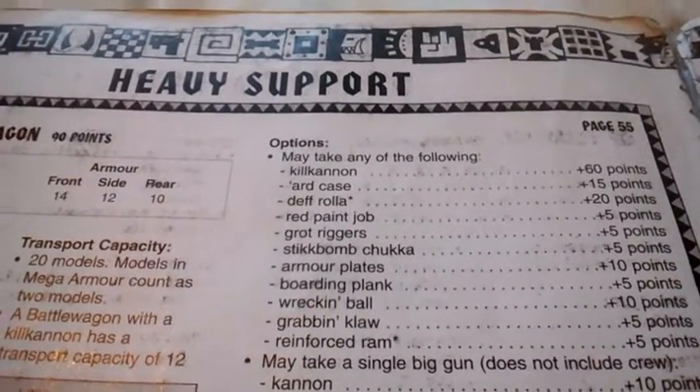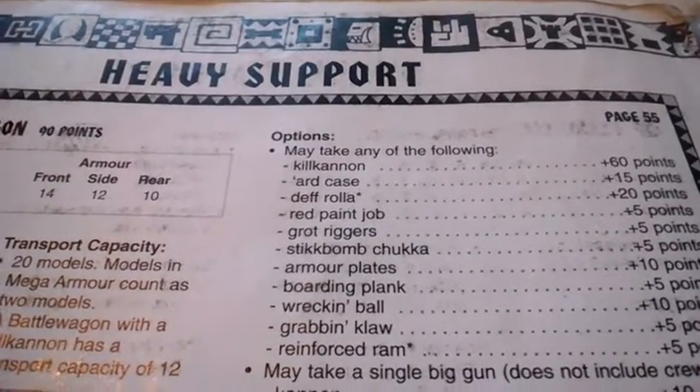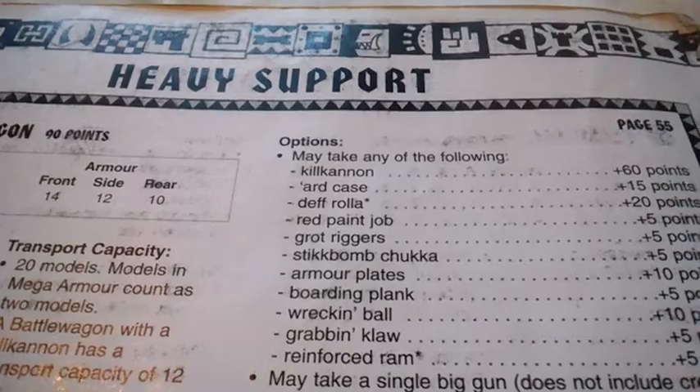The Dakka Cannon is strength 7, AP3, large blast ordnance, 16-inch range I think, so pretty powerful but it reduces transport capacity.